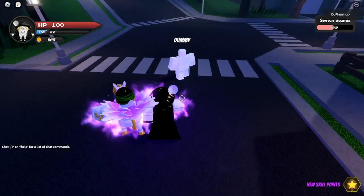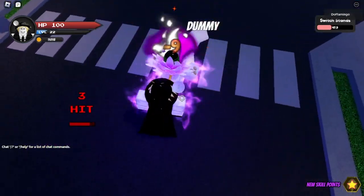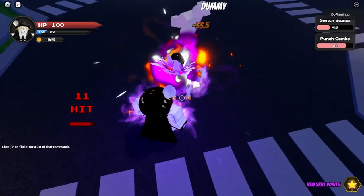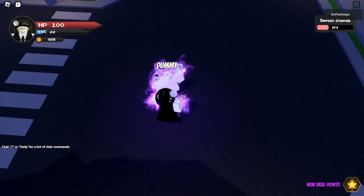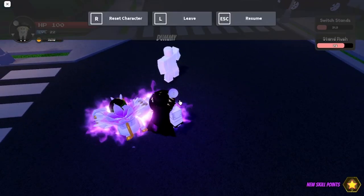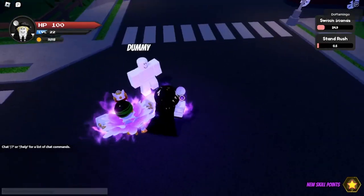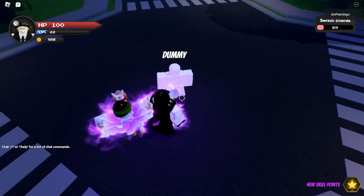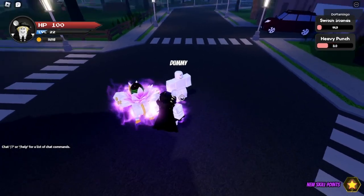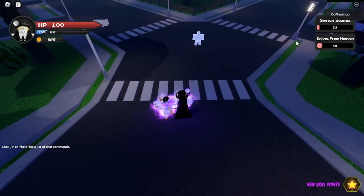Here we are with the Made in Heaven rework — let's try every single move. Starting with M1s: they have a cool little fire effect. Now the rush: it also has the fire effect. The heavy punch R is just a punch with new VFX effects. T gives us knives from heaven — the cooldown seems a little shorter.